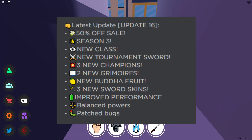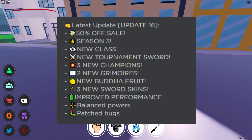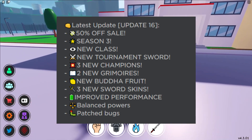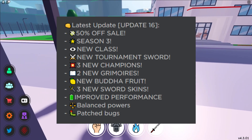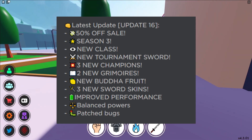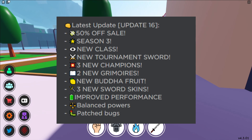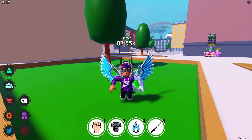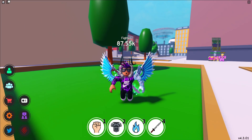We've got a 50% off sale, which is awesome. We've got Season 3, which I'll be going over a bit later on in the video. We've got a new class, a new tournament sword, 3 new champions, 3 new sword skins, improved performance, balanced powers, and also patched bugs. So this is a pretty awesome update — update 16 — which is an awesome update. And with that update, we've also got a few codes that I'll be showing you all.